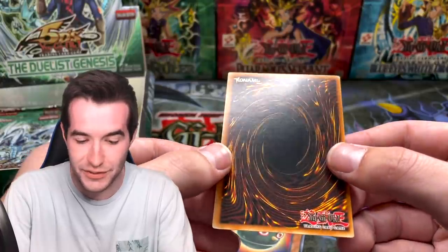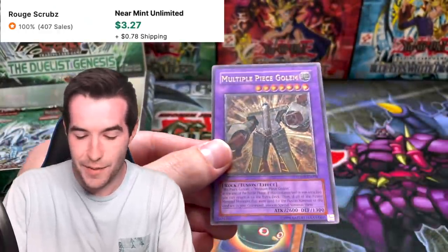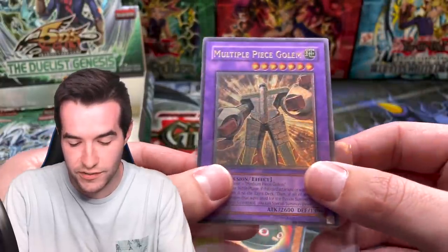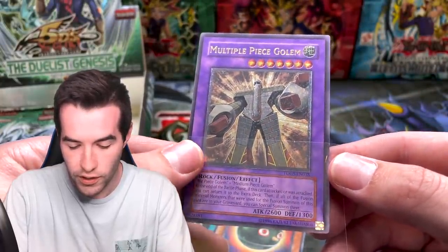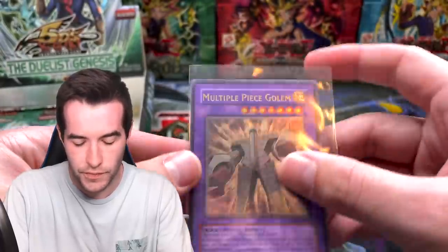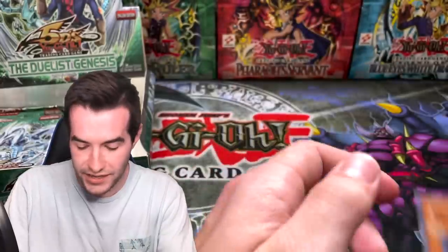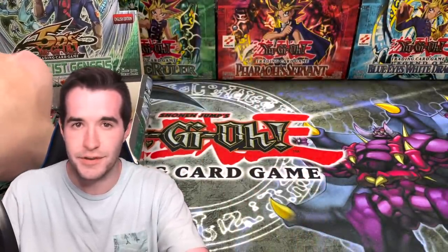Somehow these are coming out clean and I'm horrified about the next one. Ultimate rare — you don't always get one in these boxes, so that's pretty cool. It's not a fantastic one but definitely pretty cool — Medium Piece Golem. Not a bad box so far, but the only way to top it off is with that Stardust Dragon!